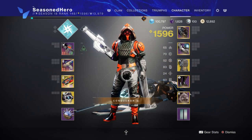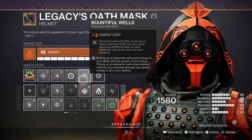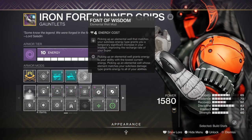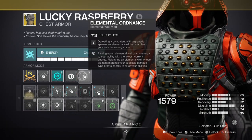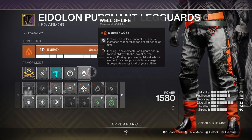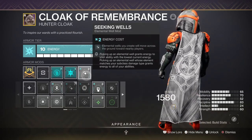For Stats we have 17 in Resilience, 18 in Discipline, and 16 in Strength. For Key Mods we have Battle for Wild for +2 wells created, Font of Wisdom for a +15 in Intellect, Elemental Ordnance for creating wells via grenades, Well of Life for a brief boost to health regen, and Seeking Wells for elemental wells to track to you.